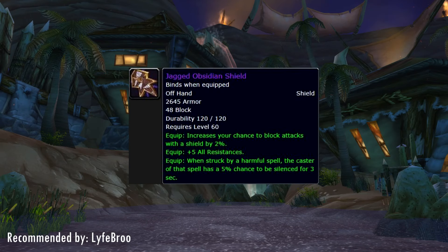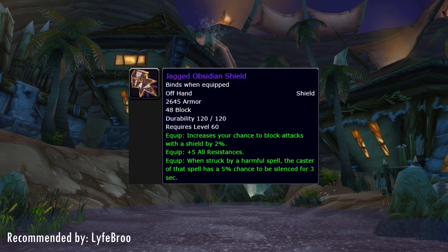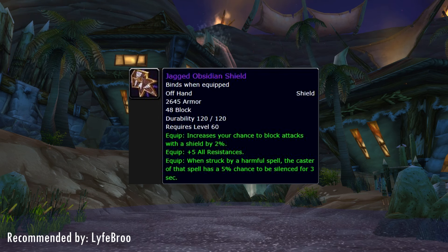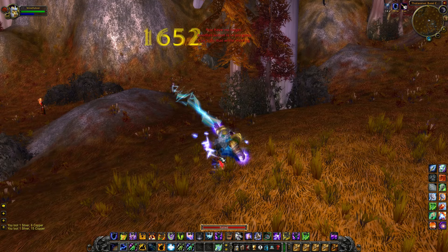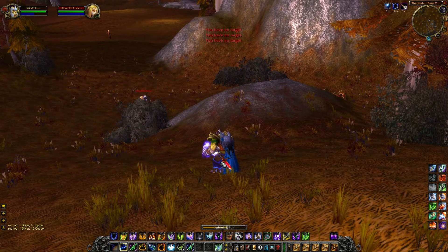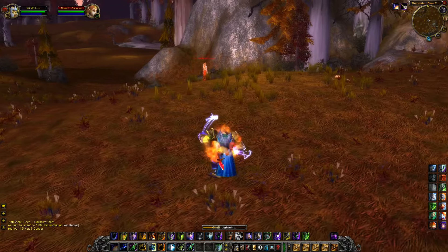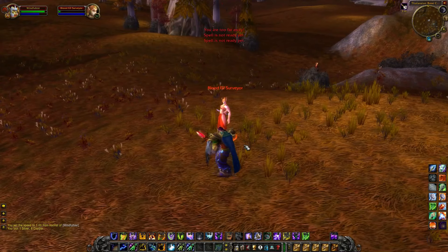Up next is the Jagged Obsidian Shield, which on its own is a half-decent item, but that 3-second silence is definitely not something to ignore. Elemental Shamans are probably the ones that can benefit the most from this, as they always prefer to roll with a main hand and a shield. Since they can decimate their opponent in just a few seconds with their burst damage, a small window of 3 seconds where the target is silenced could be enough to make or break a fight — especially because a Chain Lightning plus Earth Shock combo takes only 1.5 seconds to cast and with a little luck can deal well over 2,000 damage.